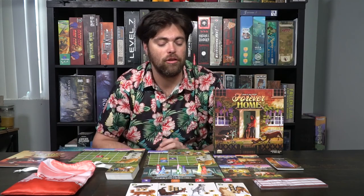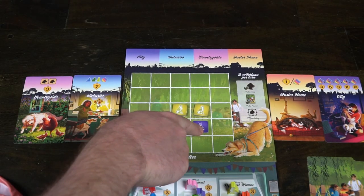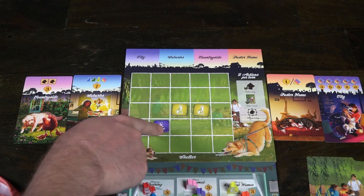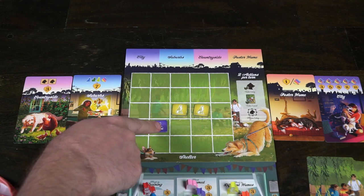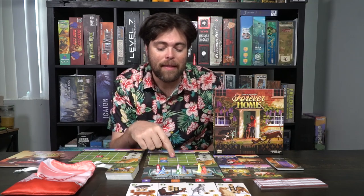The last action is pretty simple: you can move a dog on your grid. Your grid is a five by five square, and you can place dogs wherever you want. Movement works the same way — you can move a dog one space in any direction: up, down, left, right, or any diagonal direction. That will take one action, so on your turn you choose any two of these actions.